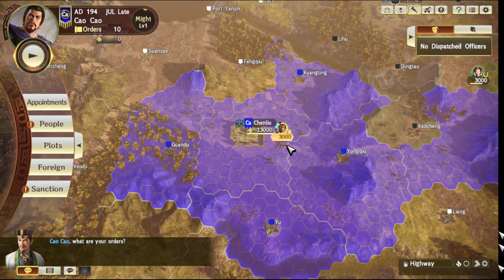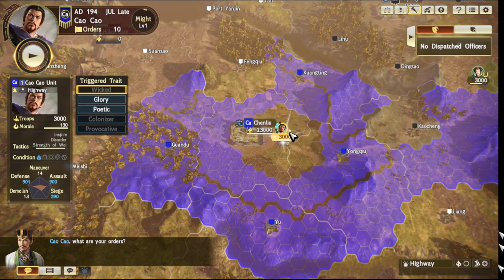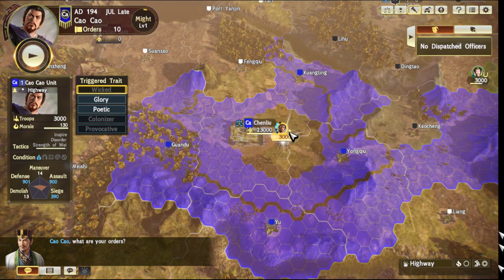If we increase Cao Cao's morale to 130, which is the absolute maximum morale can be with the right policies assigned, we see here the stats — assault and defence in particular — are increased to 900 and 901.